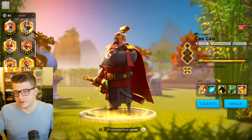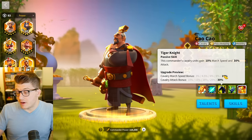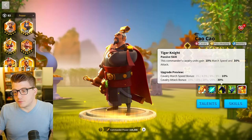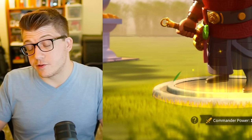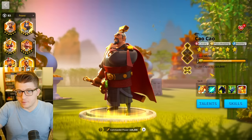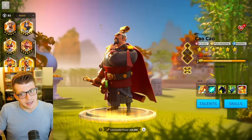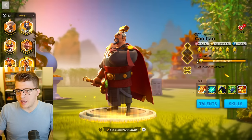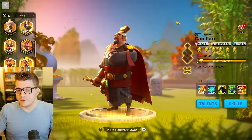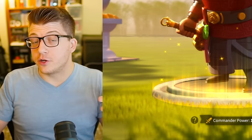For low to mid spenders, Minamoto is an insane early pickup. A 5-5-1-1 Minamoto costs roughly $30 via VIP bundles — 10 sculptures to summon, then 190 sculptures for that configuration — and you can lock his first two skills to guarantee the upgrade. He transitions well into Season of Conquest. Taotao can also replace Belisarius or Sun Su behind Baybars if you get his first skill to five and third skill to three or five.